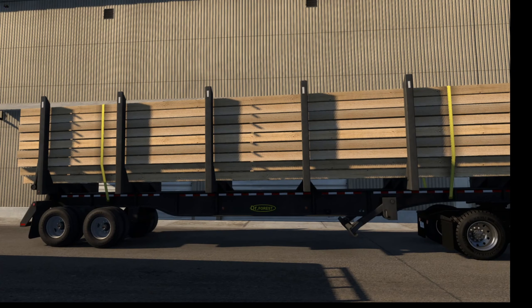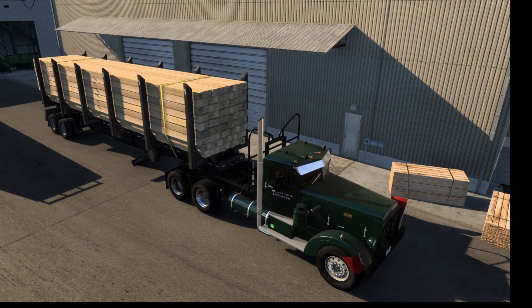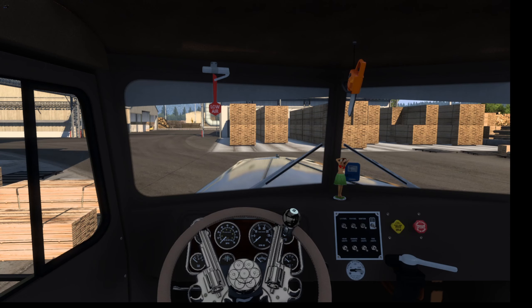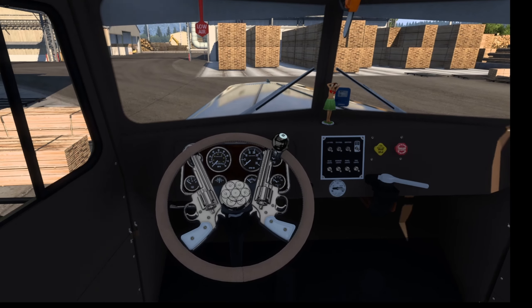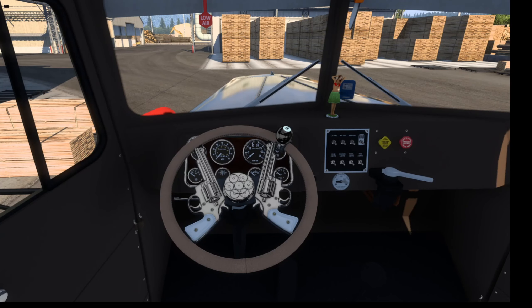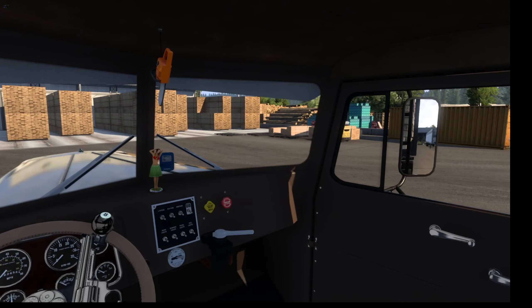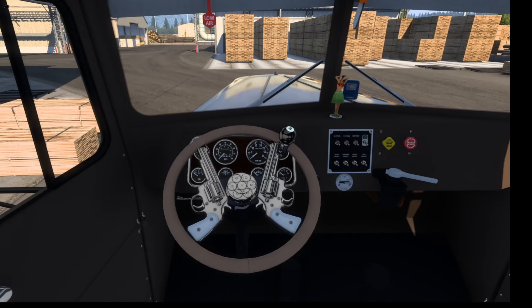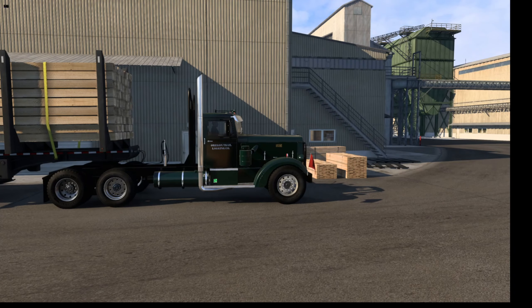I really dig this setup — it honestly looks really good loaded on there, so I'm really excited about using it. We're going to go ahead and hop in the truck. I want to give a quick shoutout to Jermaine Mayo — he actually requested that we put a gun steering wheel in this truck. I think it looks pretty good and it does kind of match the way this truck looks. We also put the eight ball on it. Let's go ahead and get a cold start going here — fire this baby up.